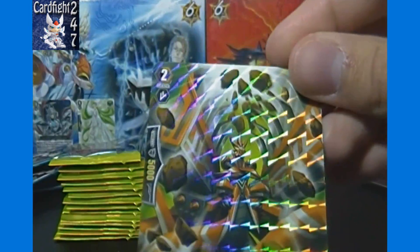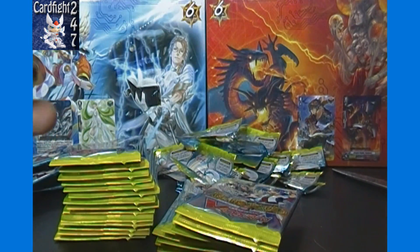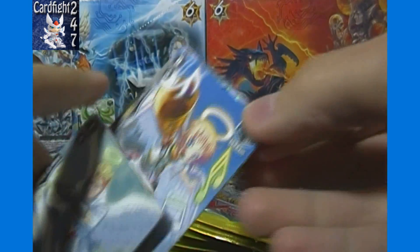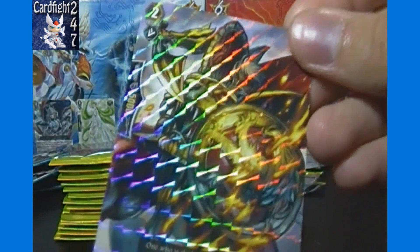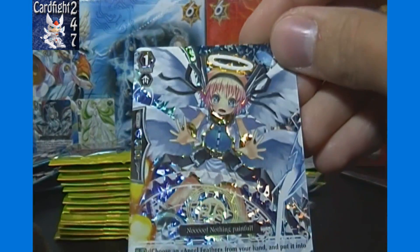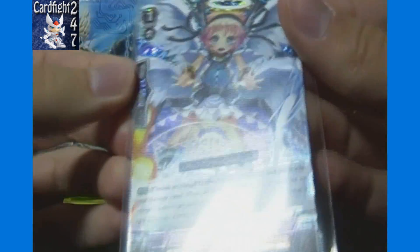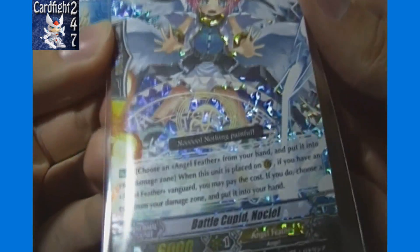Next up we've got Regular Rare Demonic Dragon Berserker Garuda. Then Regular Rare Gold Paladin Knight of Superior Skills, Balmainz — a vanilla Grade 2. Then a Triple Rare: Battle Cupid Nokeel, I think it is. Not sure if I've had that one in Triple Rare yet or not, but I know it's not one of the better ones — not the one we're after at least.